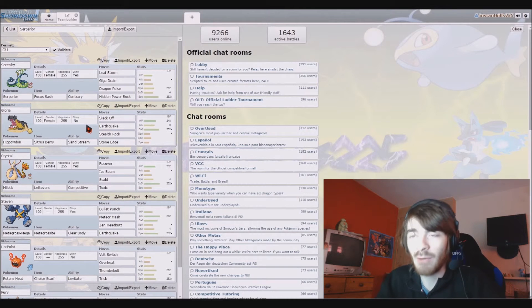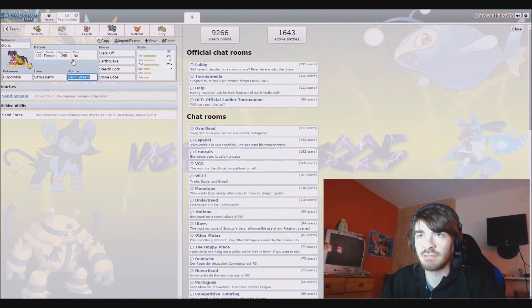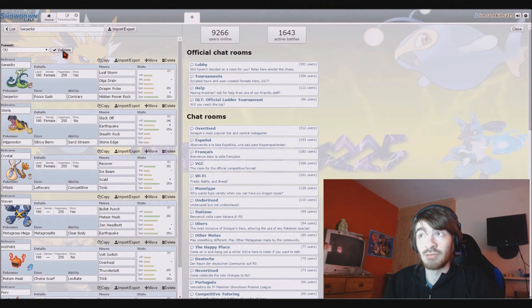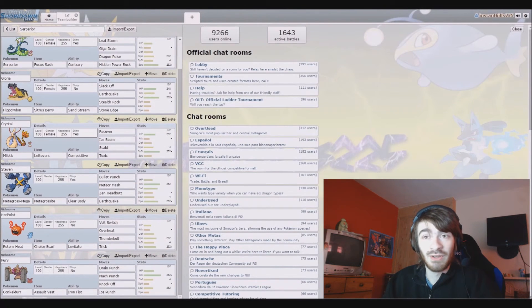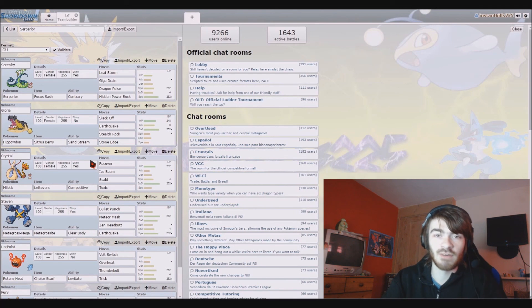Fury is here and I don't mind what gender it is - this is looking like a powerful team. We can even get a benefit from the sand from Hippowdon with Mega Metagross, since Mega Metagross doesn't take damage from sand. We'll keep the sand. This looks like a good team - I'll quickly validate to make sure everything is fine. The battles for this team will be up tomorrow at roughly 5pm UK time. With that said, without further ado, bye!